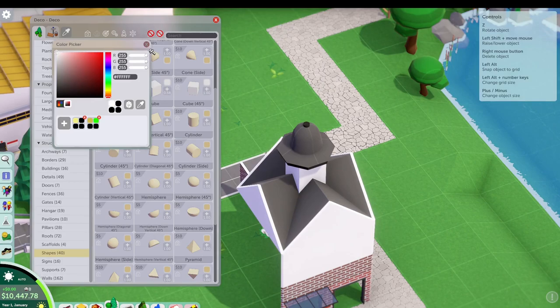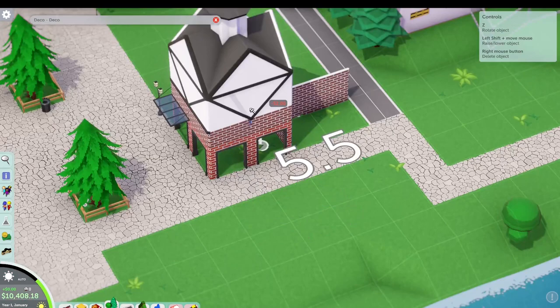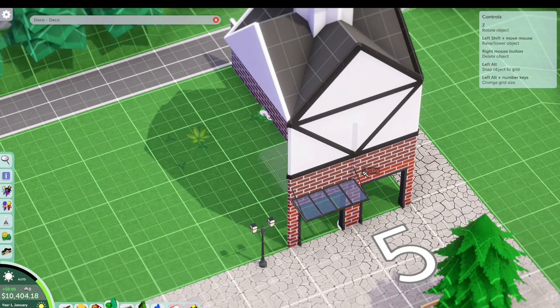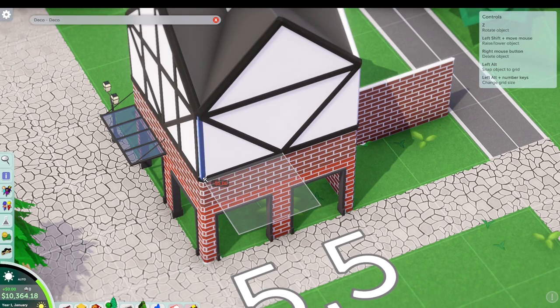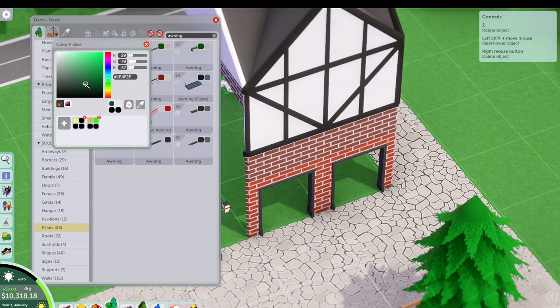We're starting here in the corner, wanting to develop out this restaurant space — a little tower on top, a couple stories, brick on the bottom, and then a white upper section. We're going to use the border pieces to give some decoration on the actual structure. Placing those at regular intervals. There's some flexibility with the pillars in that you don't have to build on the grid necessarily.